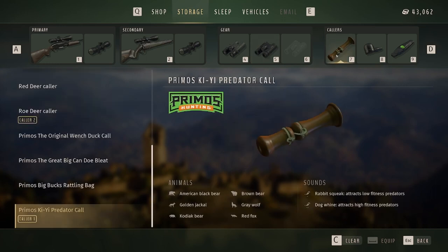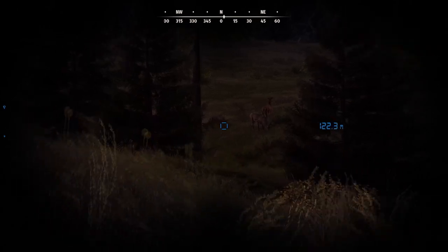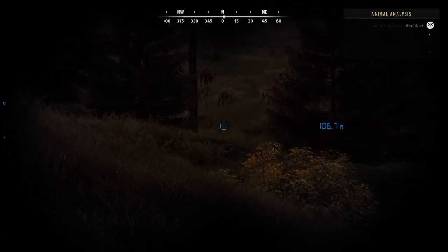Now for the collars — on Transylvania, the collars really matter because of how the map is built. There are a lot of rolling hills, so you can find yourself calling to something that's over a hill, and even though it's 150 meters away you are not going to be able to creep in on it, so a call is your only option. The first caller is a staple: the predator call, which will get any predator to respond — gray wolves, foxes, badgers, and bears.